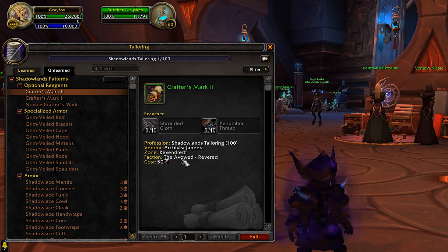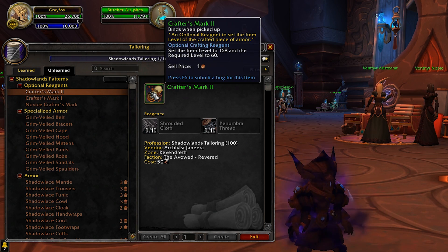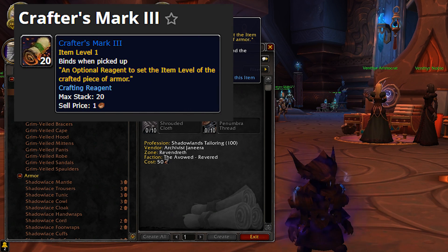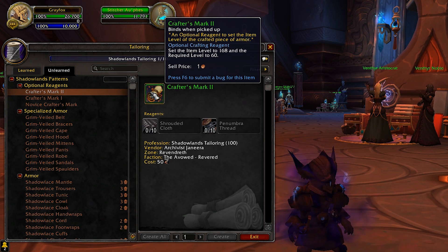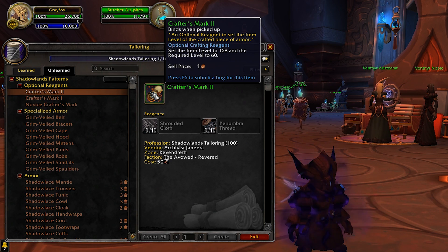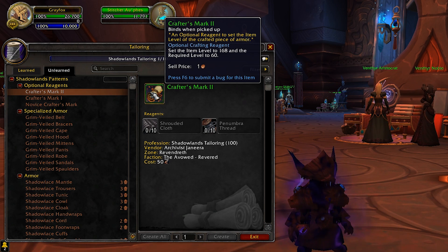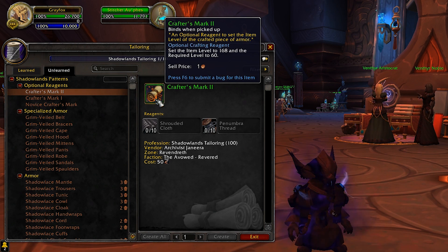To obtain the recipe for Crafter's Mark 2, you need to be Revered with the Avowed, and it differs by profession. At 168 item level it's decent but not amazing. There are also Crafter's Mark 3 and 4 in the game files — they were in the game until last build and then removed. They went all the way up to item level 200, which would be fairly competitive. Currently, Crafter's Mark 2 is the only one available, so crafted gear caps at 168 for now.